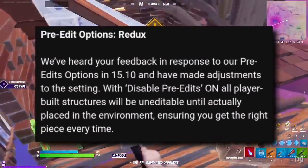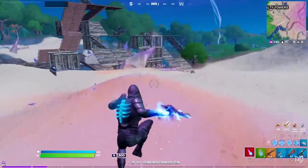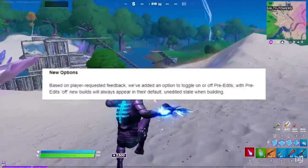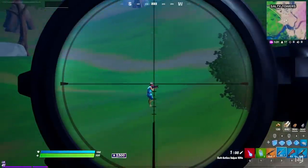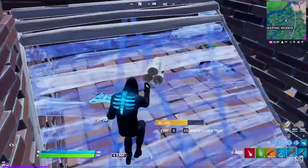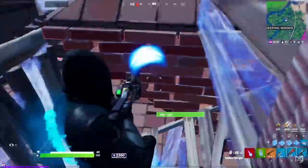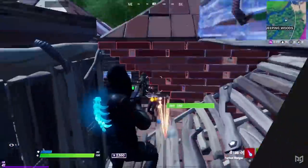Last but certainly not least is a welcome change to the pre-edit options. In 15.1, Epic made some changes to the way pre-edit options worked in the game, but their changes didn't quite seal the deal for you piece control monsters out there. So now with disabled pre-edits turned on, all player built structures will not be editable until they are actually placed down on the map, meaning you'll get the correct piece every single time.